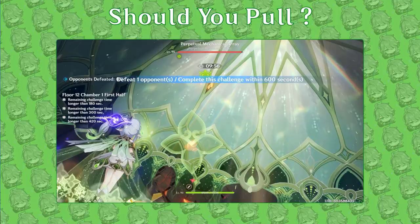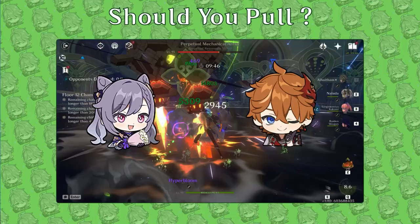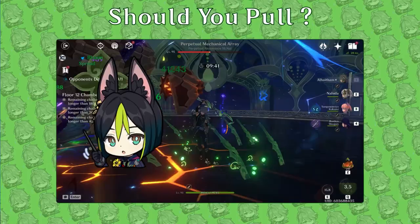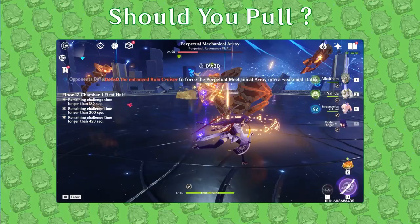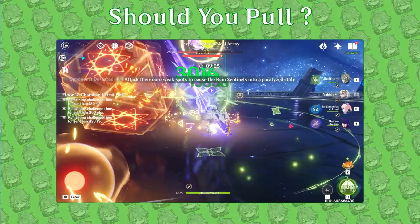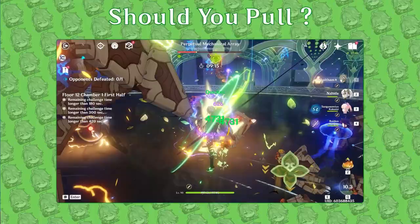Al-Haytham is a Dendro on-field DPS who boasts high personal damage and application in Quicken and Hyperbloom teams. Many see him as a Dendro Childe or Tartaglia, and they're somewhat correct, as Al-Haytham has the benefit of great elemental application along with dynamic field times. Though there are units competing for his role including Tighnari and Nahida, Al-Haytham brings something unique for each of his niches. While sharing many Spread teams with Tighnari, Al-Haytham is able to more effectively enable Hyperbloom. When compared to Nahida, Al-Haytham can contribute more damage in Quicken teams but has less flexibility in Bloom-related teams. Note that Nahida is also a great teammate for Al-Haytham, so picking them both up is a viable strategy.